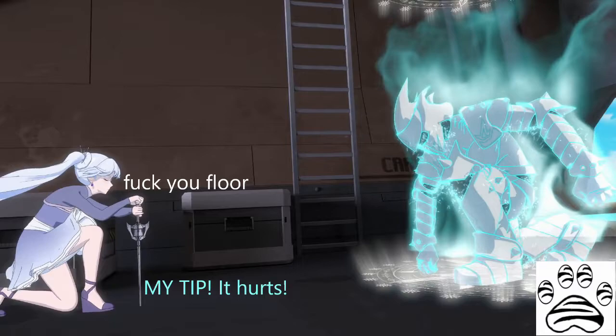Her summoning could have easily been brought into combat if Weiss used the small palm-sized summoning seal to quickly bring the knight out in its small form before growing it at a distance. By creating an ice wall she would have bought herself enough time to summon, then move away to draw the attention of her target, allowing the knight to reach a combat-viable size before being noticed.